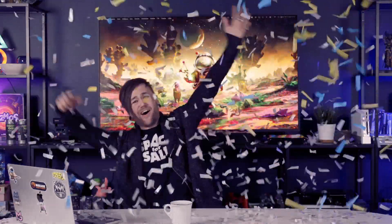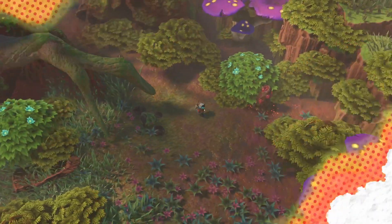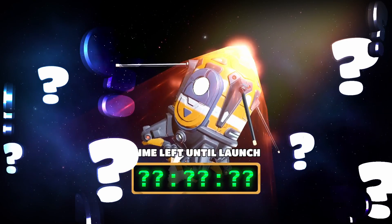Greetings space hearers, we're back and we're going early access! Welcome back to Mirage Game Studios. We know it's been a while but it's good to have you back on a new YouTube channel. In this video we're gonna talk about what changes we need to make to Space for Sale in order to pivot into an early access title. We're gonna introduce you to our new community manager and we're finally gonna give you guys a release window. But first let's chat about the pivot of Space for Sale with our CEO and game director Simon.